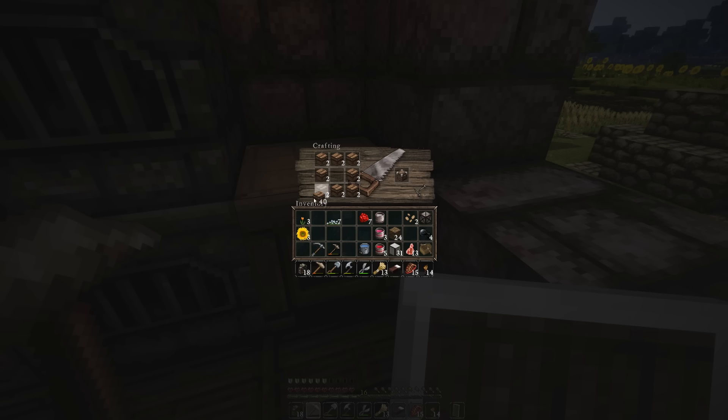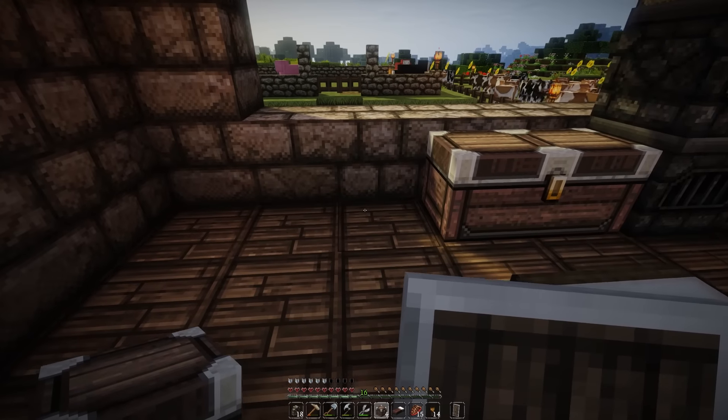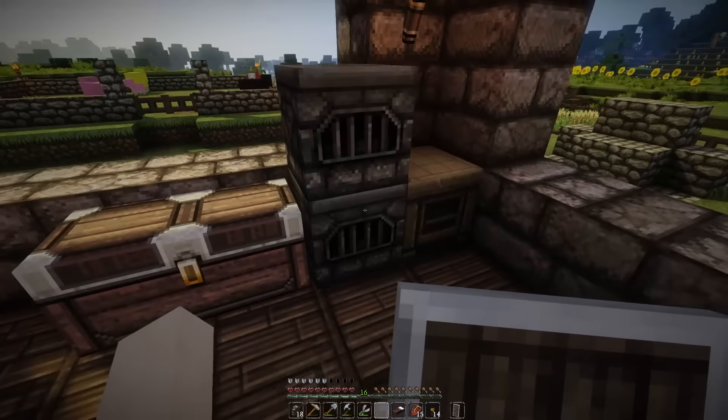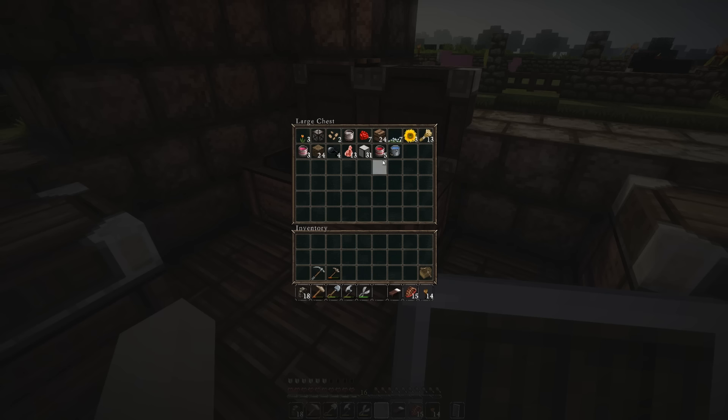I think overall we'll probably need two more big chests just to store all of our stuff, so that's four regular chests. Let's plunk them down. Now at the moment our chests are super disorganized, but don't worry - we'll come back eventually and sort them out, put the right things in the right places.